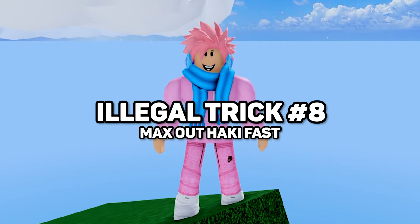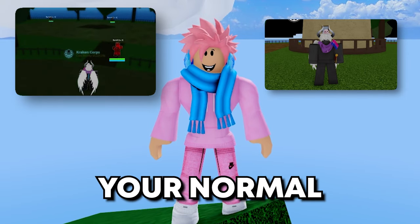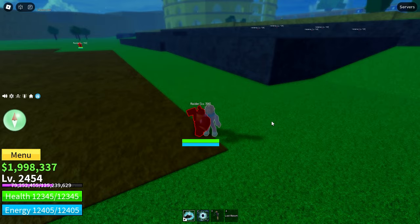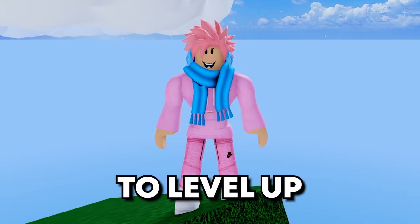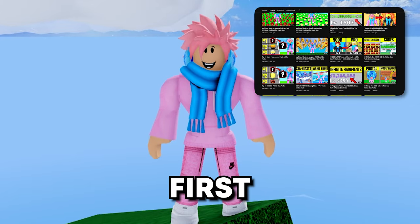Next up is the most useful trick you should know 100%: how to max out your Observation Haki as well as your normal Haki. For Observation Haki, all you have to do is simply activate it, use up all your dodges, and server hop. This is the fastest and most efficient way to level up your Observation Haki, because normally it takes a lot of time to reset your dodges.